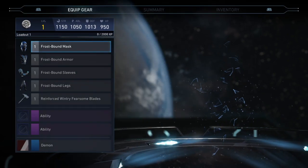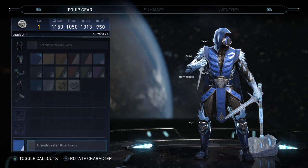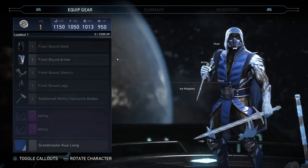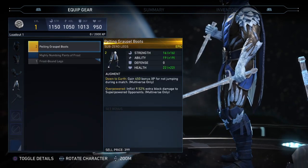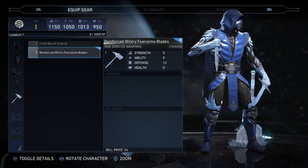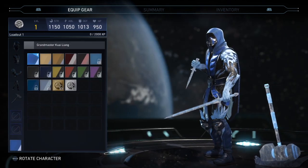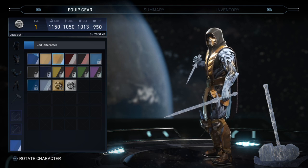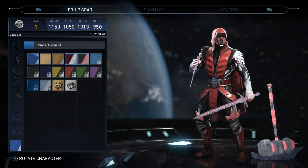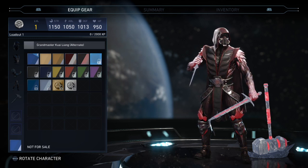Now this is Sub-Zero. Let me change his shader — normal Sub-Zero, and I've got some things for him already that I haven't played yet, just from opening mother boxes. These shaders come with the ultimate pack, so I'm going to show those two.